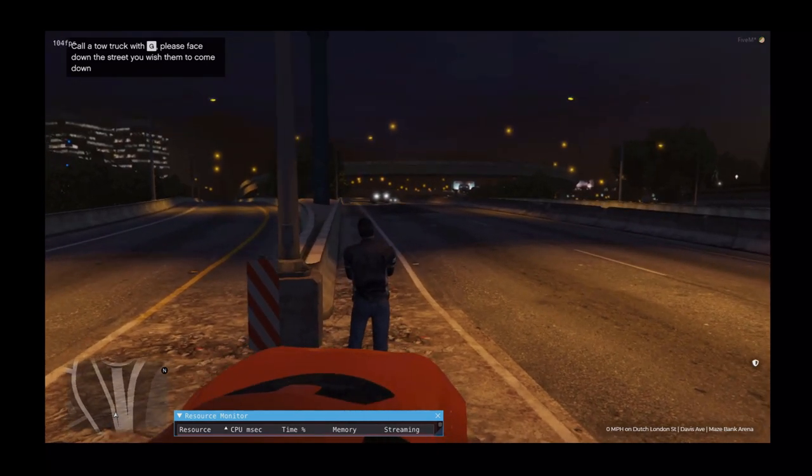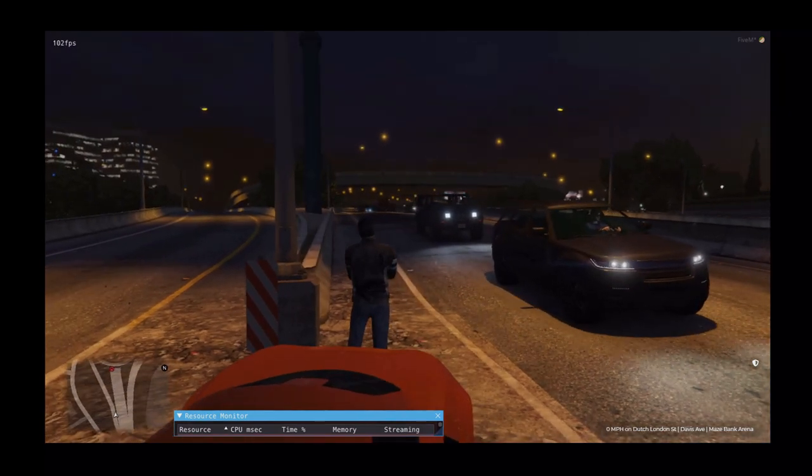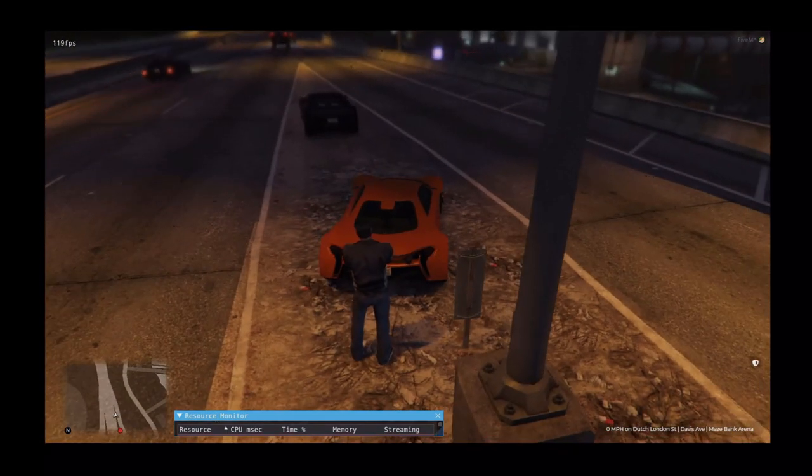You need to face down the street you want the tow truck to drive down, then just turn away for about 25 to 30 seconds as the AI navigates around and does its thing.